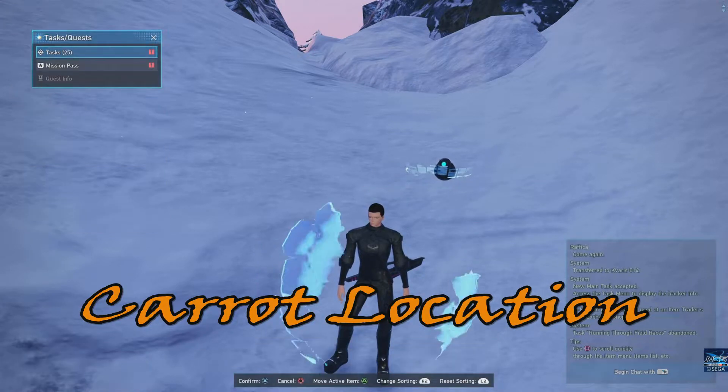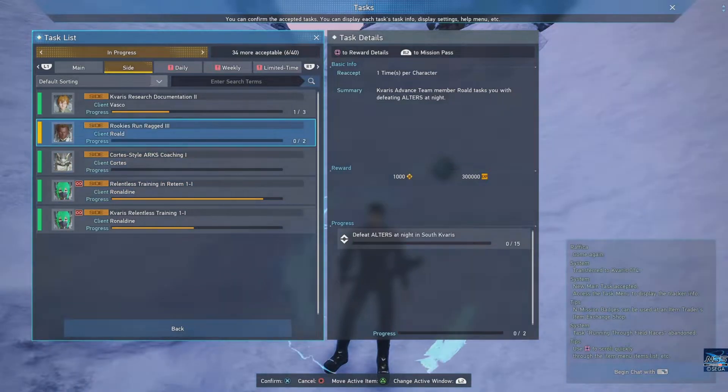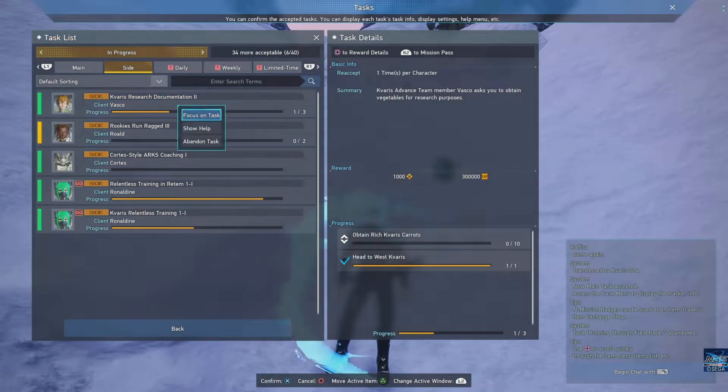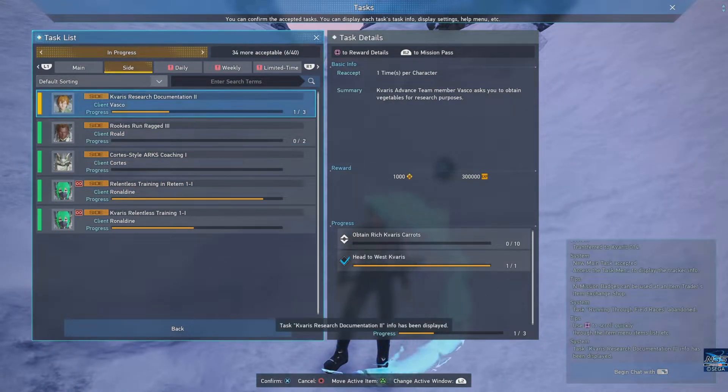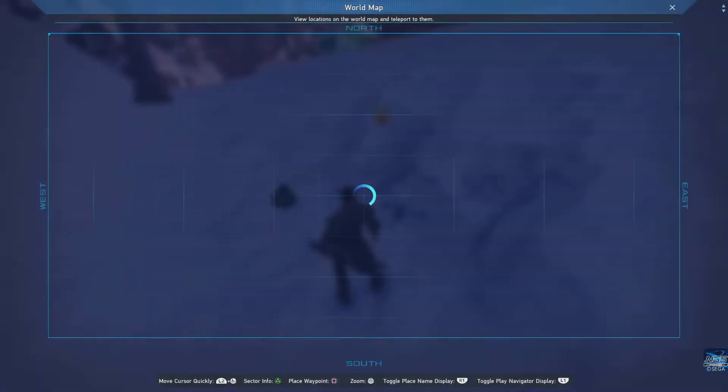I do have it as a quest item — I'll put it on just to make this easier. I'll put that on; it's going to highlight the carrots. So carrots — I need 10.